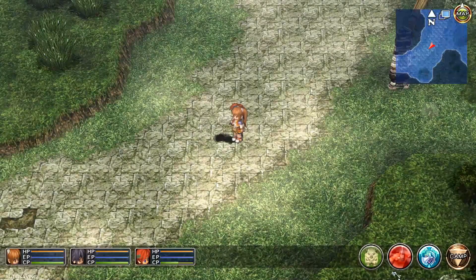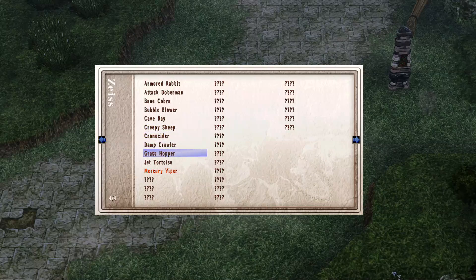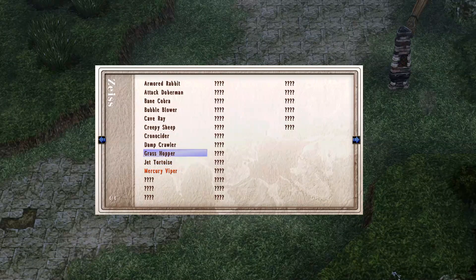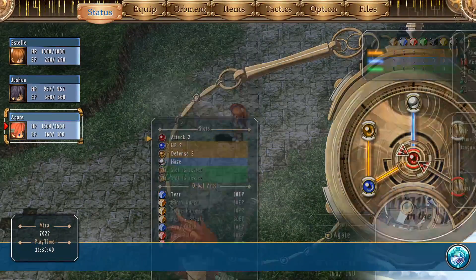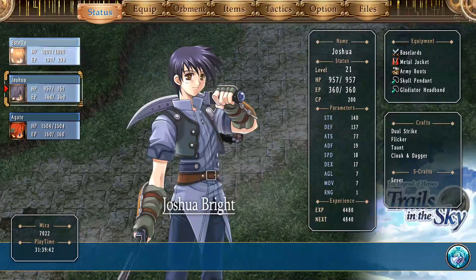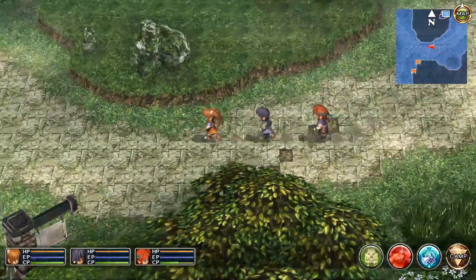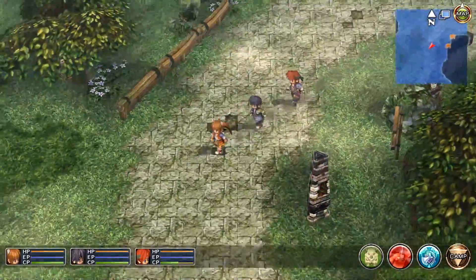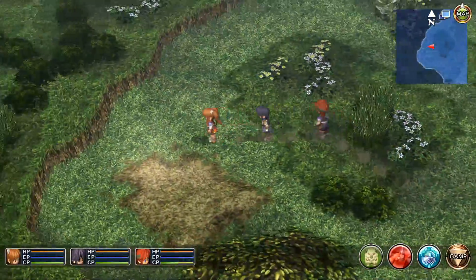So what actually are the levels of these things? Creepy Sheep are level 19, and the Grasshoppers are also 19. We are level 21 and Agate's 26, so we're well above them.